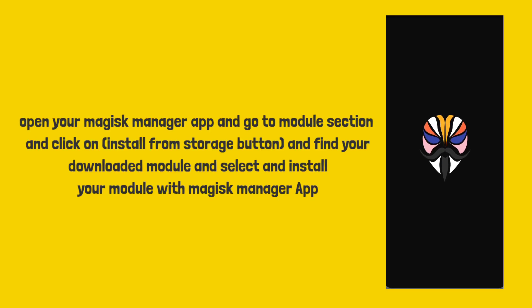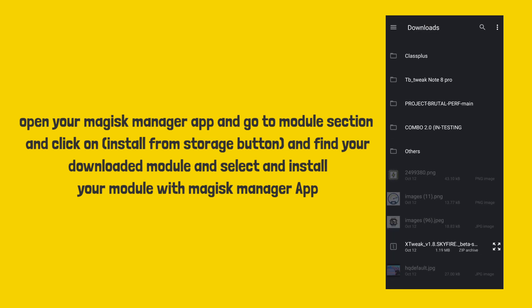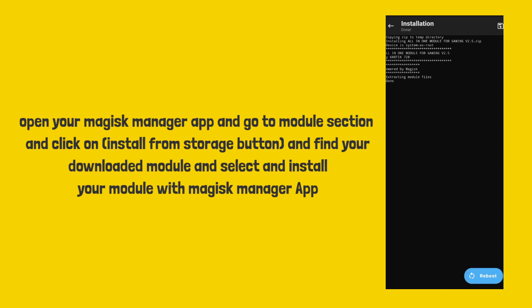Open your Magisk Manager app and go to the module section and click on install from storage button. Find your downloaded module, select it, and install your module with Magisk Manager app. After that, reboot your device and enjoy your Magisk module.